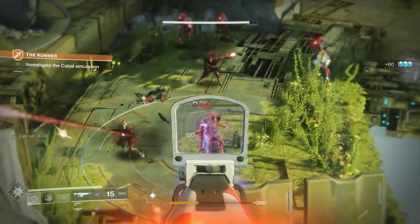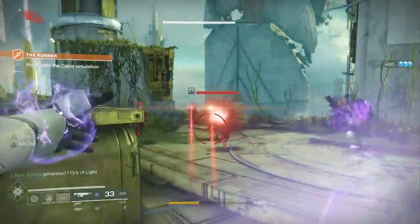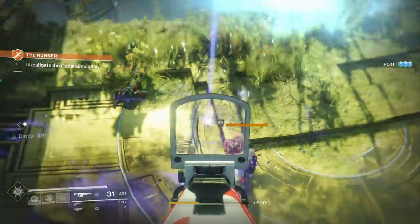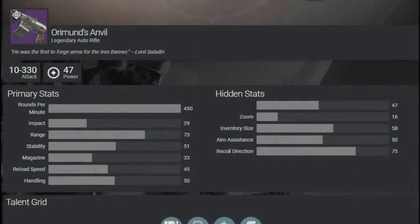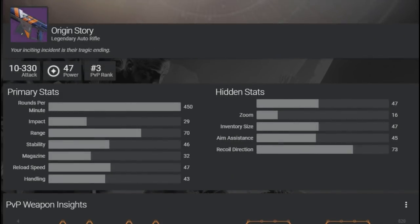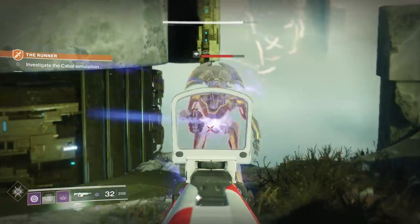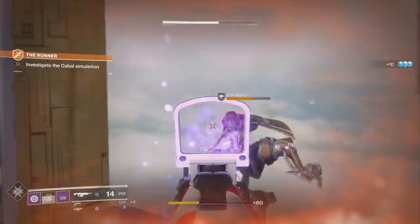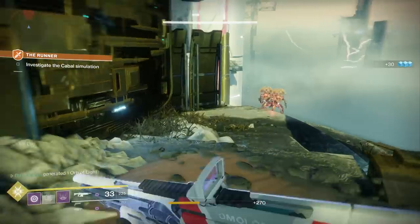Taking a look at the other stats, it's important to remember that this is a kinetic auto rifle. In fact, the only other kinetic legendary auto rifle in Destiny 2 right now that's a 450 is the Origin Story. So how does the Anvil compare to the Origin Story? In terms of its range and stability, both are better. The native range and stability of the Anvil are both better than the native range and stability of the Origin Story — that's a big deal, because the Origin Story is a really, really good gun. It doesn't have crazy more aim assist, reload speed, or handling when compared to its competition, but generally it has a strong set of stats.